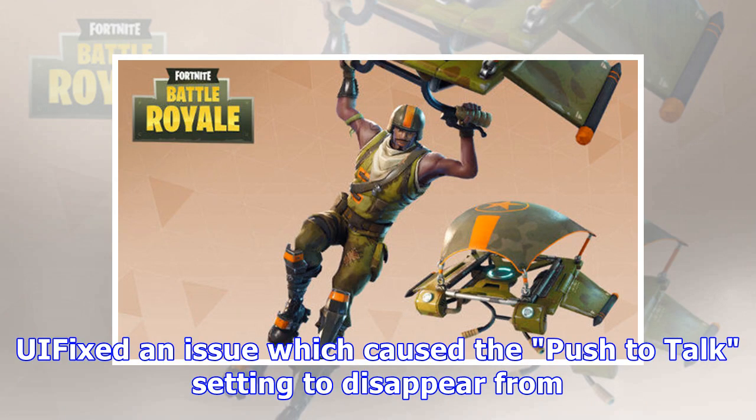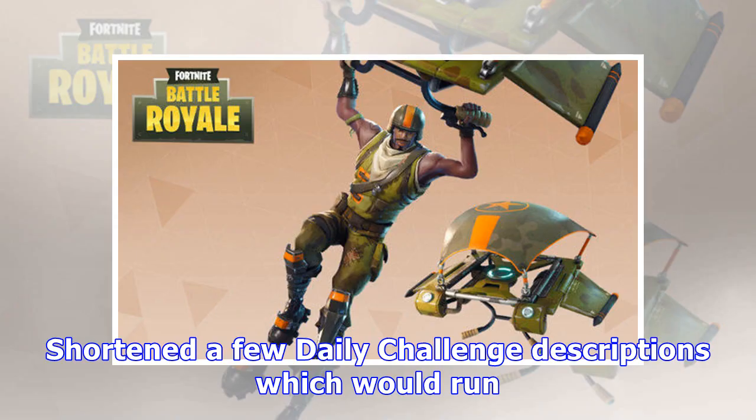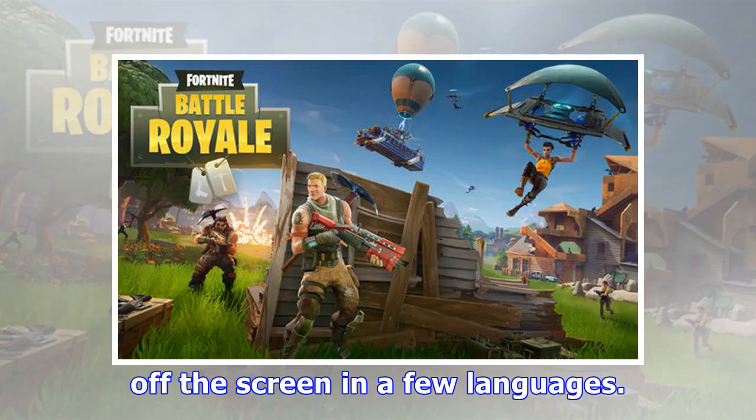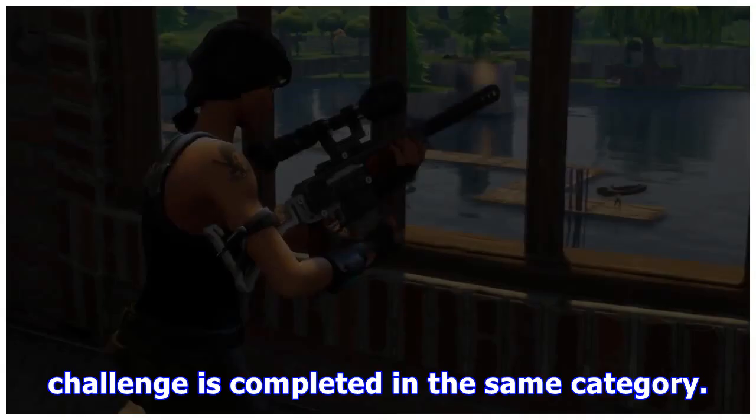A UI fix addresses an issue which caused the push-to-talk setting to disappear from Battle Royale settings when restoring default settings in Save the World. A few daily challenge descriptions that would run off the screen in some languages have been shortened. Daily challenge rewards are now automatically collected if another challenge is completed in the same category.